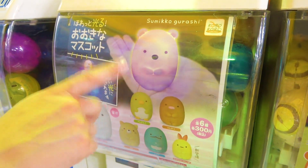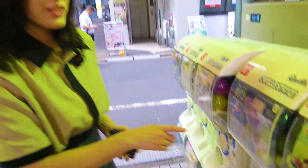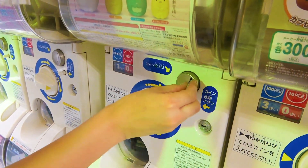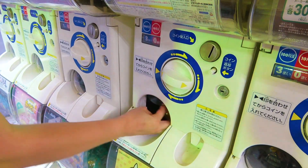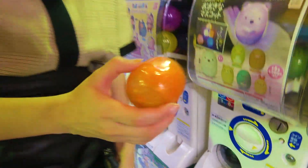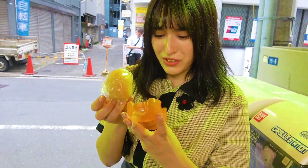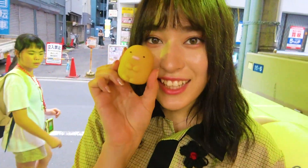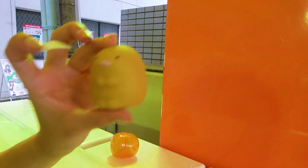Look how cute it is! This one is 300 yen, so I need 300 yen. And then I turn it... Yay! And I open it — it's so cute! I got the tonkatsu! Awesome! And I think it's supposed to light up. It's so cute!